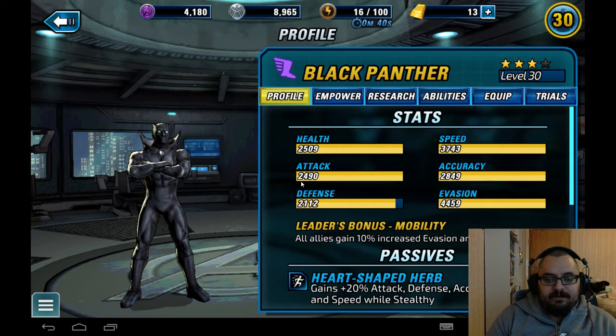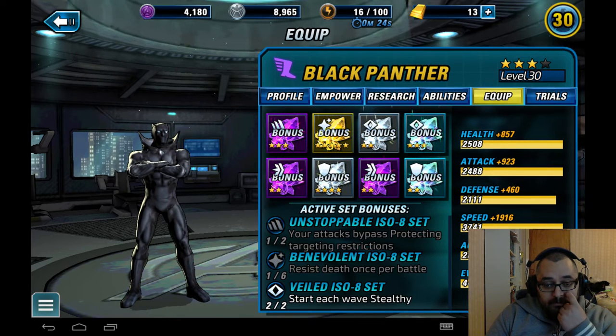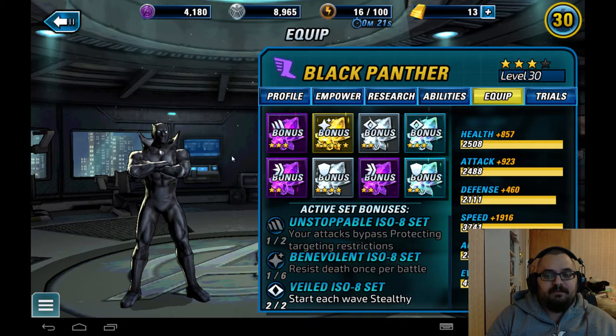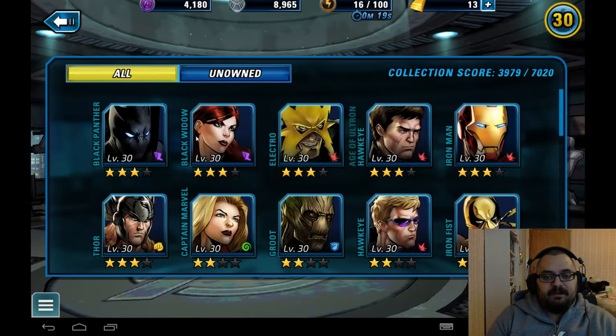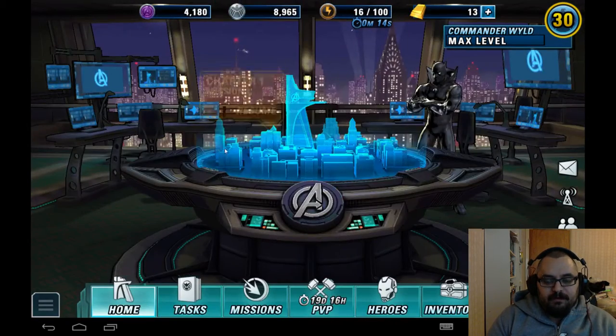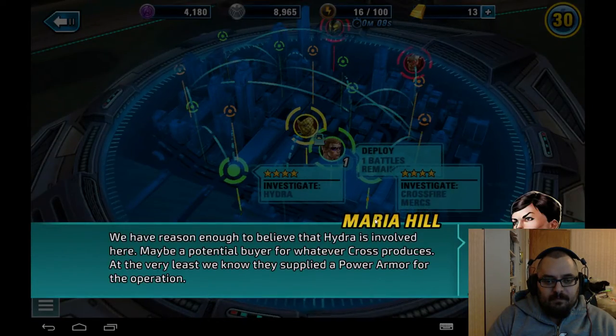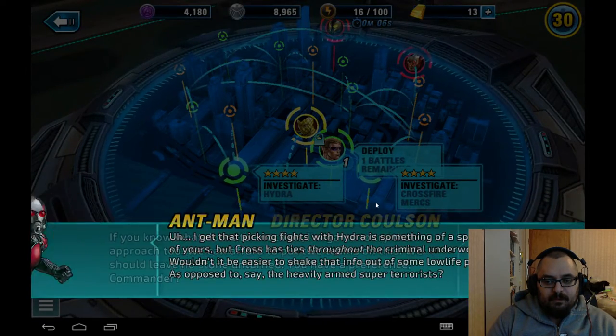His stats: Health 2509, Attack 2500, Defense 2100, Speed 3750, Accuracy 2850, Evasion 4450. Pretty good stats. I wish I had better ISOs for him — most of my good ISOs are on Black Widow — but he's still performing extremely well. Let's go into PvE and put him through the works to see what he can do.